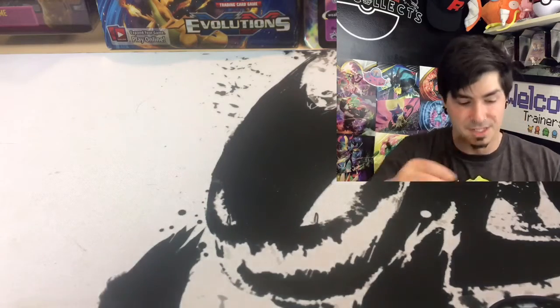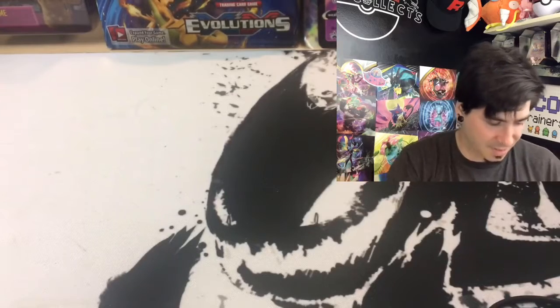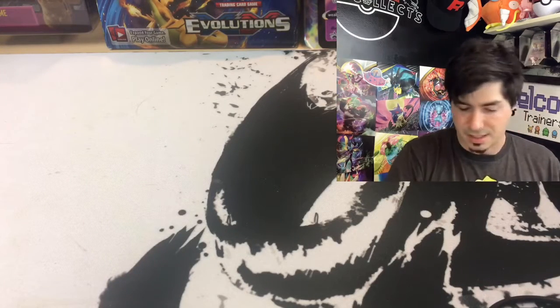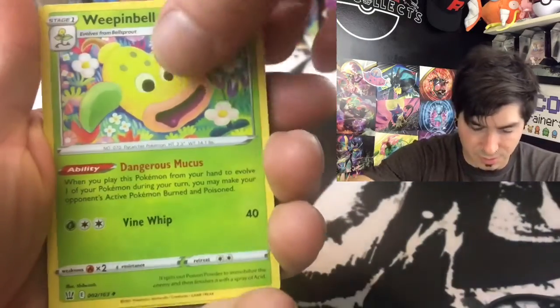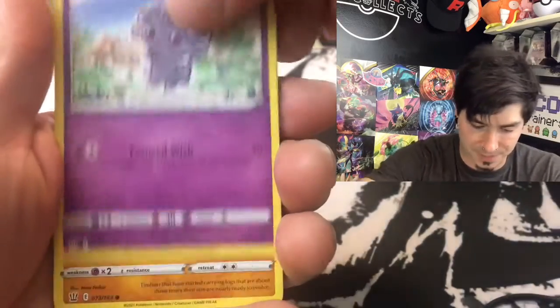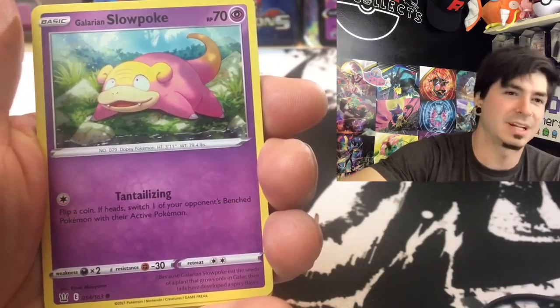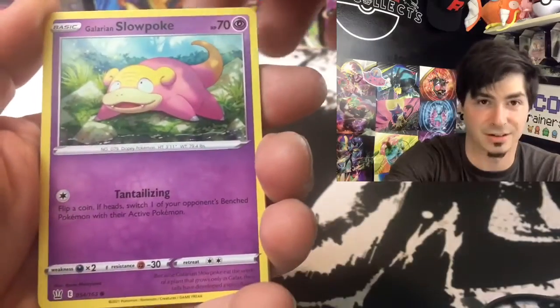Somebody done this. One, two, three, four to the front. We have a Psychic Energy — it's not resealed. Psychic Energy is good. Weeping Bell — love that family. Indeedee. We have a Sordward and Shielbert. Espurr. Timburr. Conkeldurr — yeah. I don't know how I missed that one. I know like all the Pokemon, and then Conkeldurr — what the hell's a Conkeldurr? Well, I found out it's actually real.